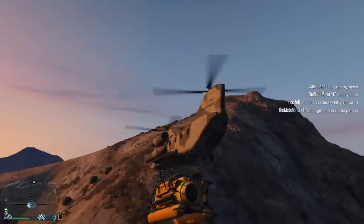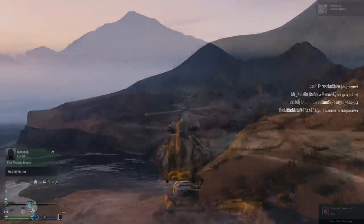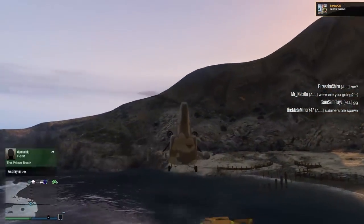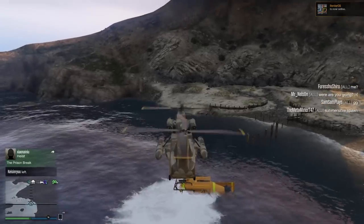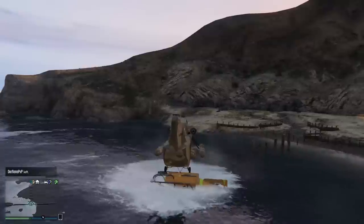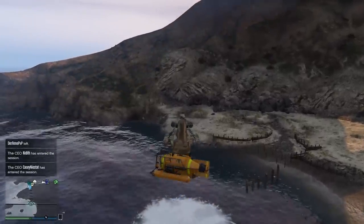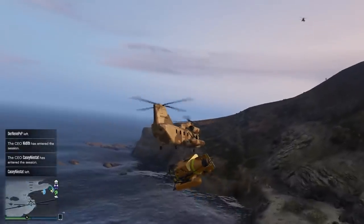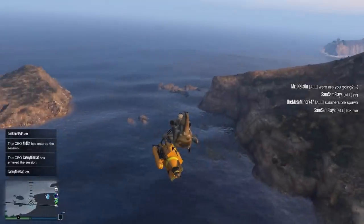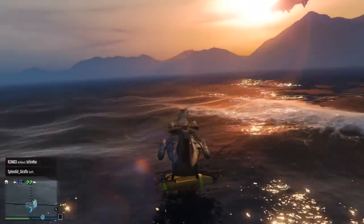Once you've mastered land vehicles, you can then move on to sea vehicles, most notably the submarine. Now this thing can be a rather dangerous thing to pick up, because despite the cargo bob having these massive pontoon things on its side, the cargo bob will practically suck itself into the water if you get as much as a drop of water on the underside of the aircraft. So again, very fine controls, and avoid using excessive force to overcorrect manoeuvres, or you'll just end up in the sea.